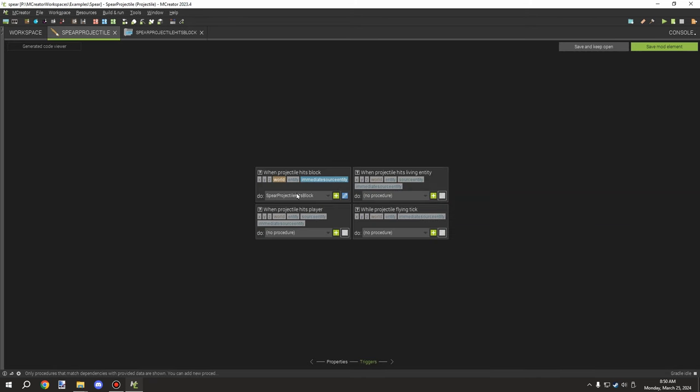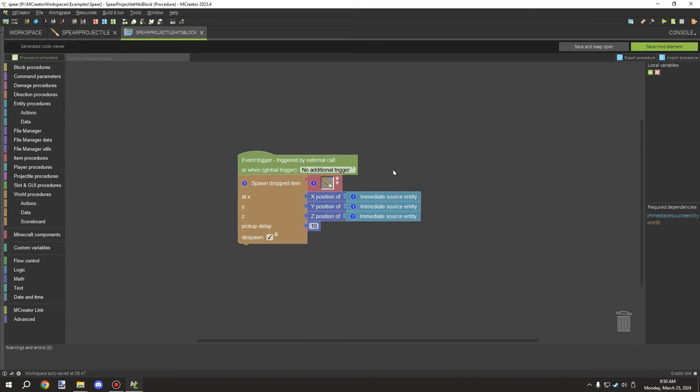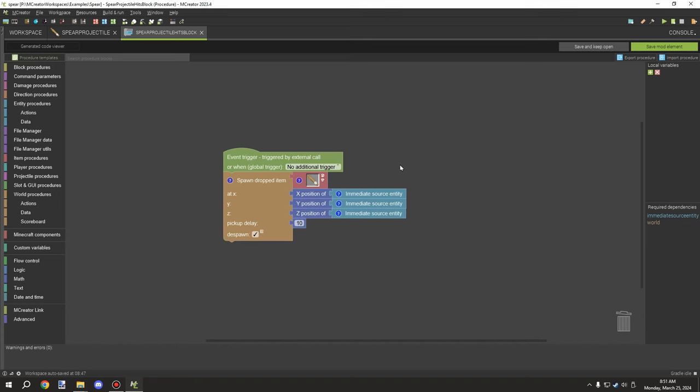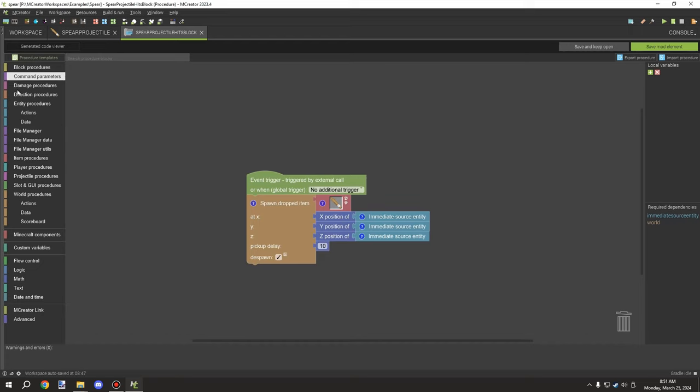Every time the projectile hits a block, it spawns the item back for you to pick up. You could add damage via commands, but Mojang is changing NBT in the near future, so anything I'd do a tutorial on with commands now won't be working later. It's not worth doing a tutorial on that part since it'll be a completely different system.